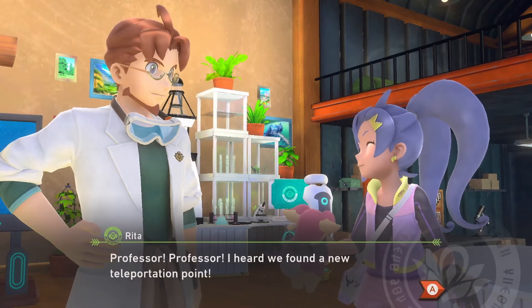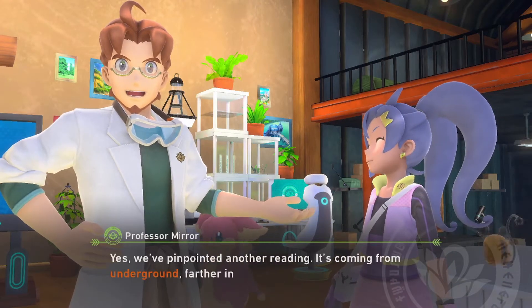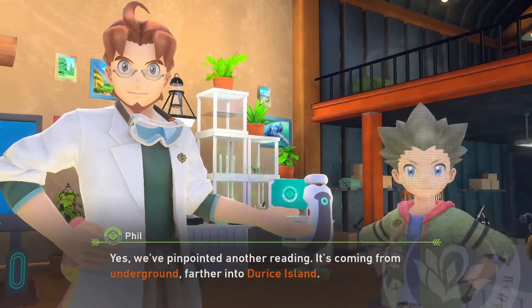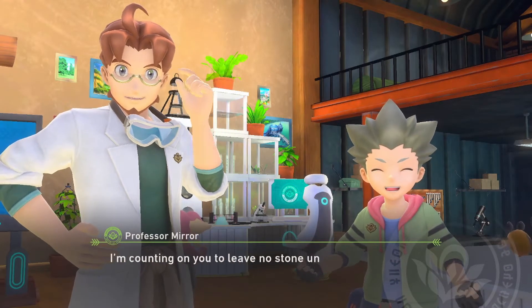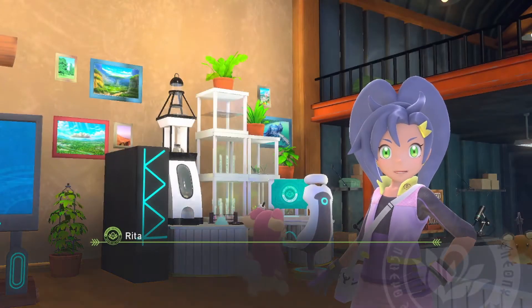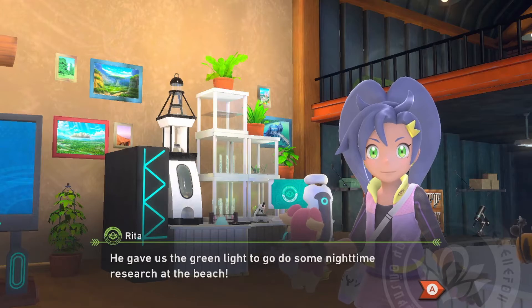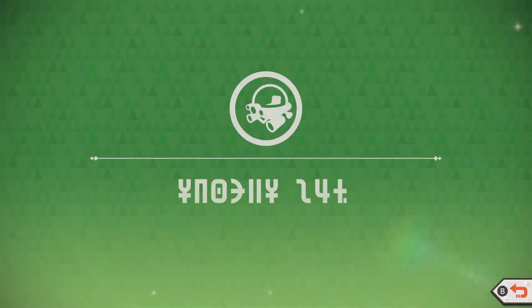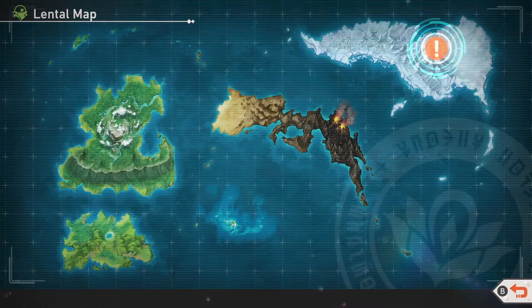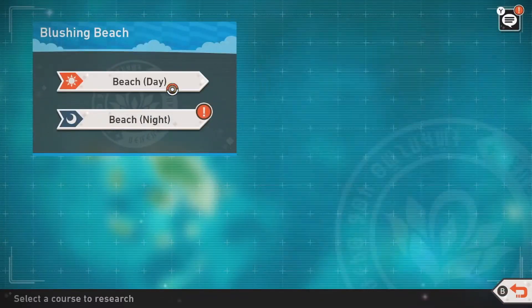Professor, I heard we found a new teleportation point. Word reaches you quickly, Rita — that's a good quality for an assistant. Yes, we pinpointed another reading. It's coming from underground, further into Durus Island. Whoa, we're going underground? This is going to be awesome. The cave we've been exploring looks quite deep — I'm counting on you to leave no stone unturned. The Professor also gave us the green light to do some nighttime research at the beach — can't wait!